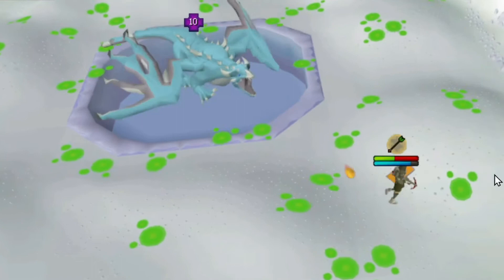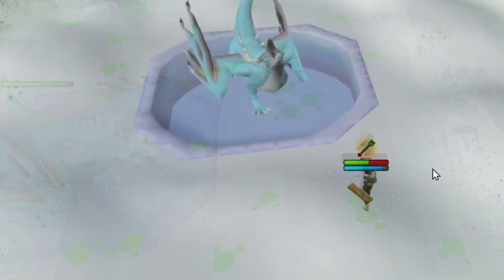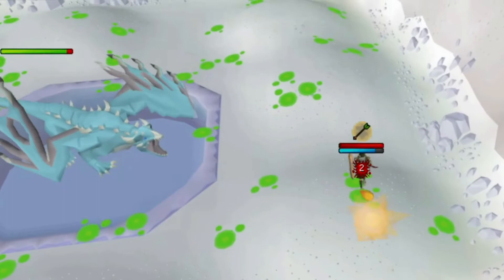It's very important that you have Walk enabled and don't run, because if you run you're going to get too far to your end tile. You can see in this clip just how fast you can die.